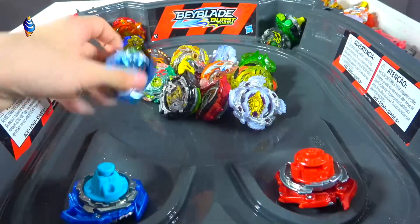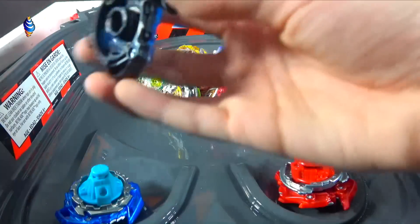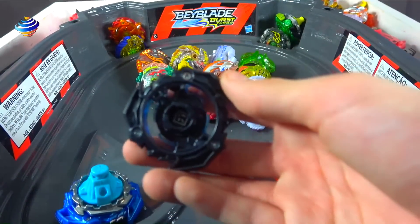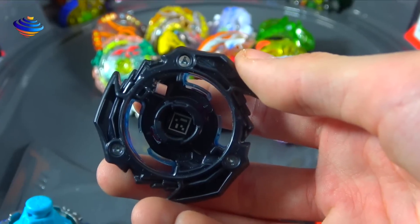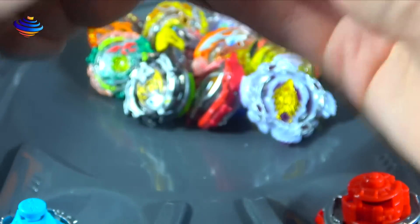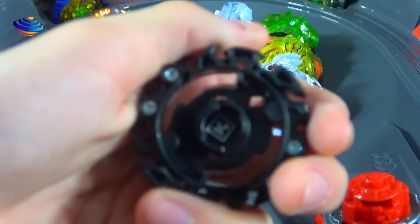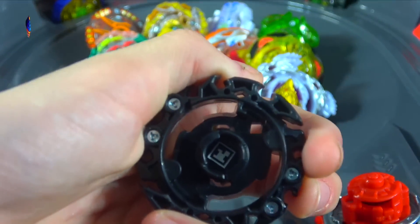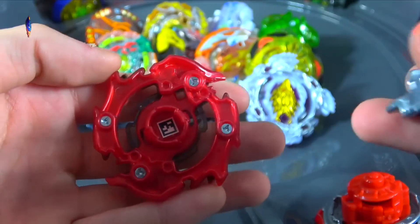Let's go over the starters now. We got Wonder Vault Triac V4 with alternate colors — I call this Galaxy Pegasus colors because of how it looks. It's a little bit black there, but just pause the video and scan it. Next up we're going to be doing Emperor Fornius F4, which is the bay right here — scan that QR. So then after we've got Z Achilles, which is starter colors, which is just all red. Pretty cool.